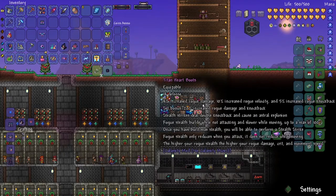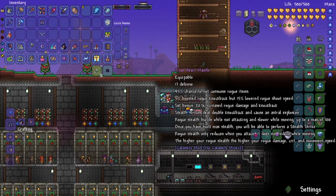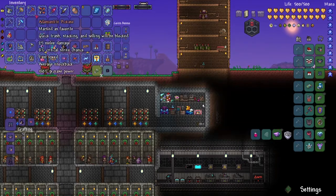Let's see what this gives. Looks like every piece does give a boost to rogue damage, or at least a boost to rogue stats in general. The set bonus is actually 20% increased rogue damage, and that's pretty good. I think that's more than the previous set gives in total, which is great.